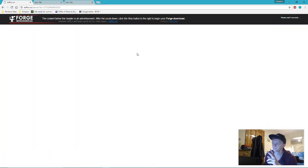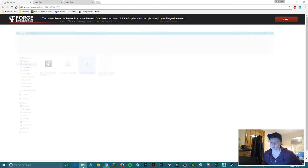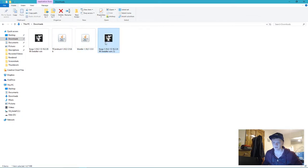This is going to download Forge. Once it's done, if you haven't seen how to install Forge or haven't installed it already, you want to install it now. I already have it downloaded. I have my mods here — there's Forge.